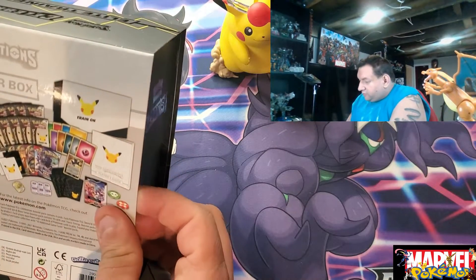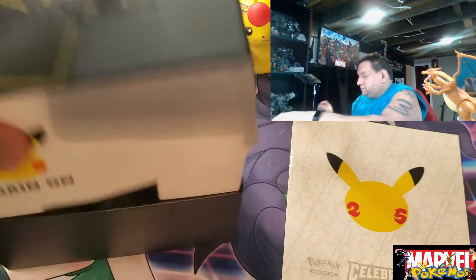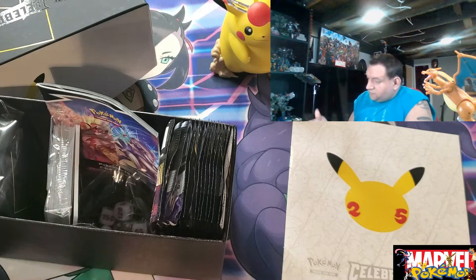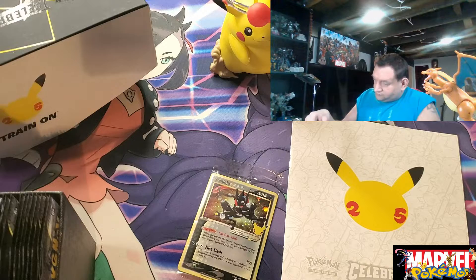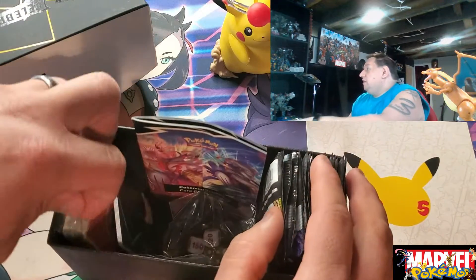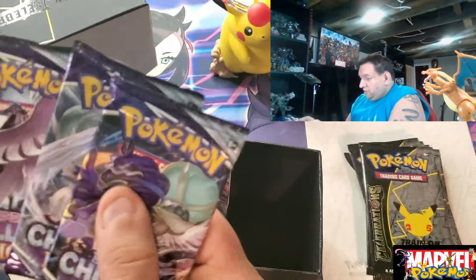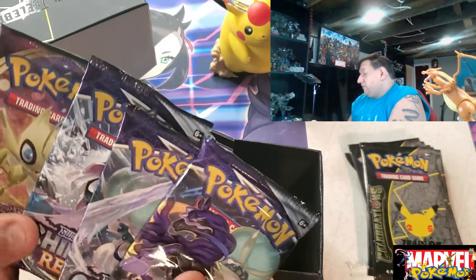We got the Gold Star Promo. Put this guy right up. As always, here's everybody's favorite color card — Greninja for our Gold Star Promo. We got some sleeves, our energies, and all the packs. We have 3 packs of Chilling Reign and two Vivid Voltage. Let's see what happens.